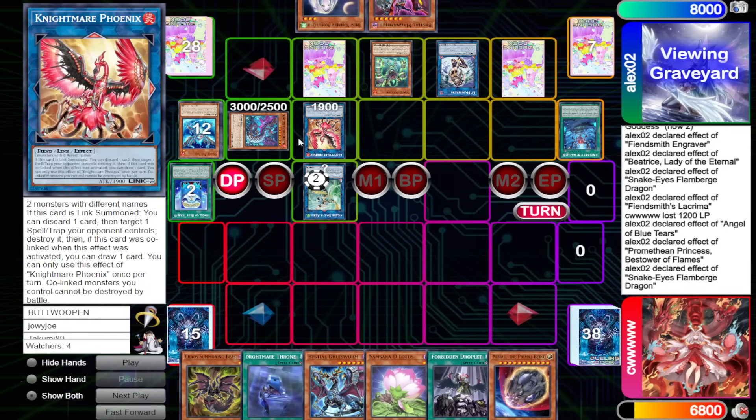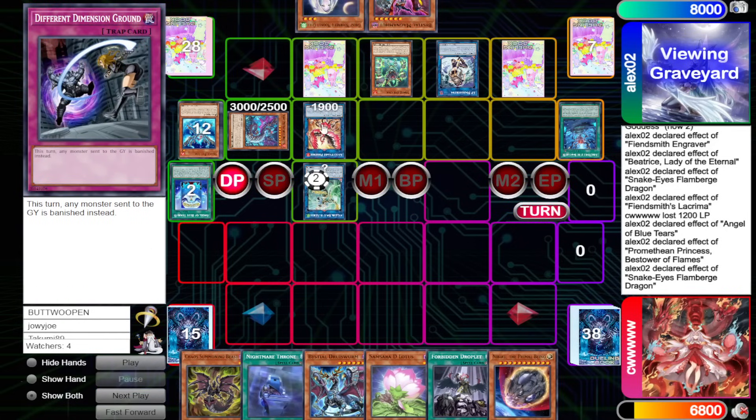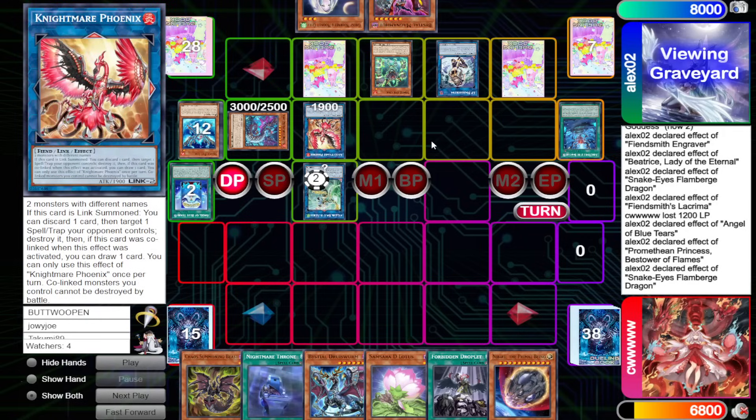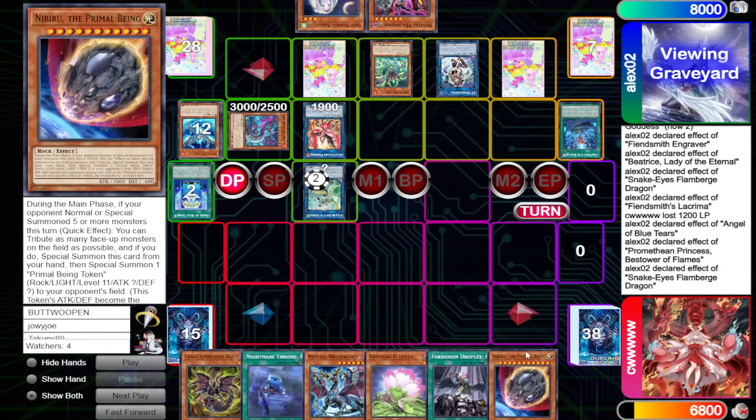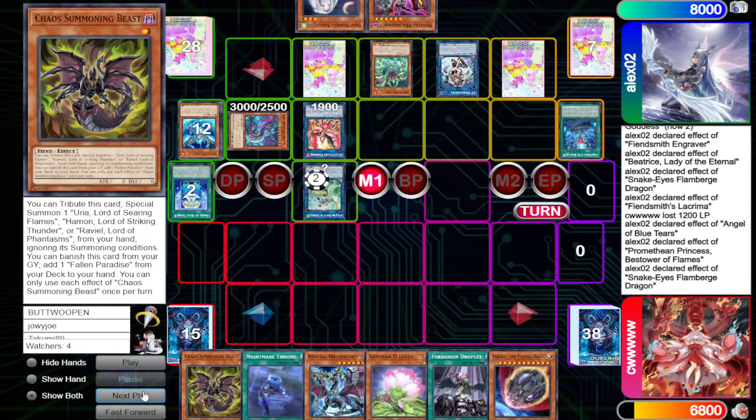Personally, I prefer comboing on the other side of the field so that you have Apo here, Nightmare Phoenix here, and SP here — that way SP actually points over to that zone. If you do it the other way, SP ends up pointing the wrong direction. It doesn't matter too much, but you know — the little things.